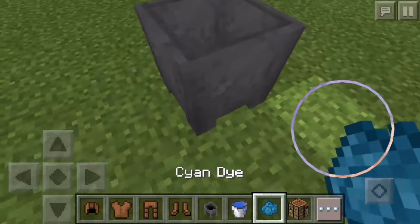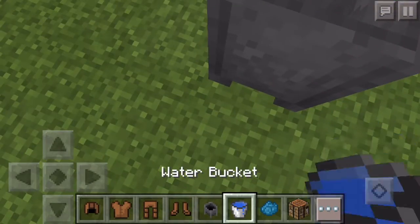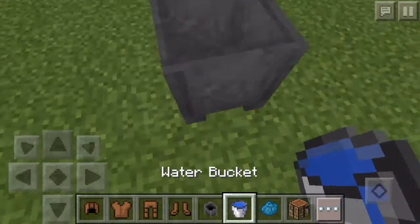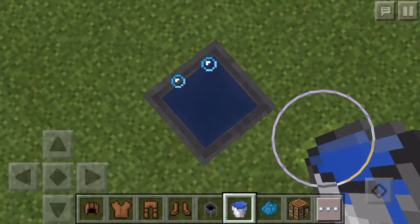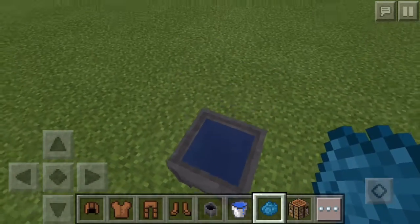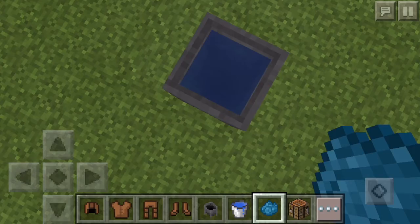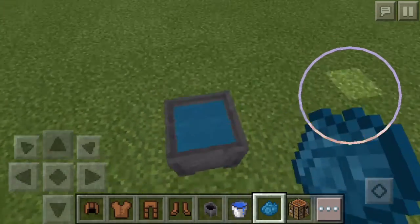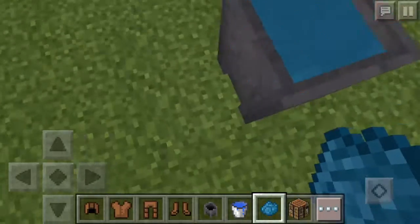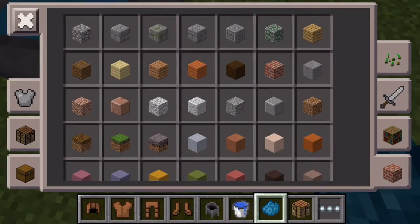All you have to do is take the cauldron and place it down, then place your water in it - which should fill to the top. Then you want to dye the water by just tapping on the cauldron. There we go.